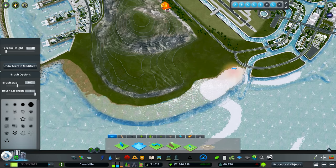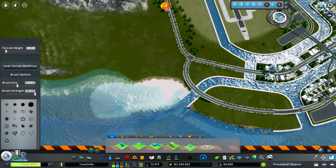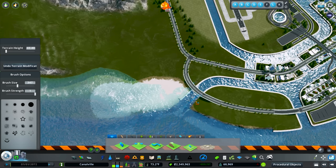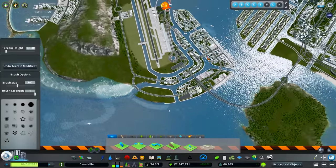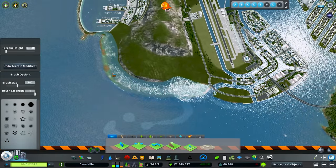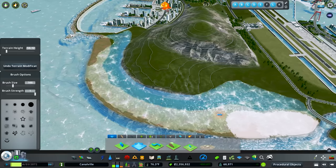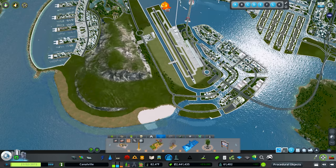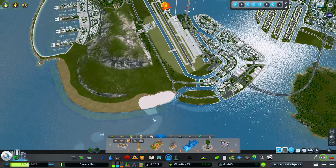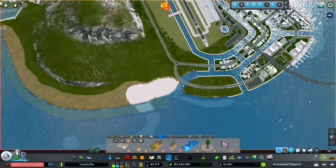We're going to come in here and delete these key walls and expand this island out. The reason we're doing this is because I want it to really flow with the canal network — I want to try and capture this same kind of look coming over here. The idea is to basically replicate this design and have it go down.